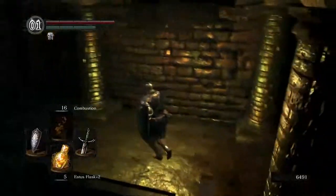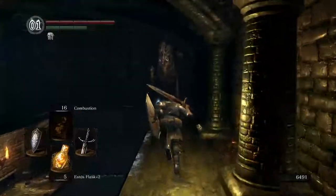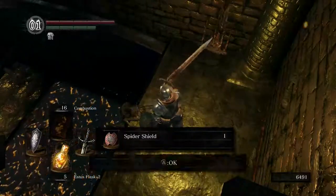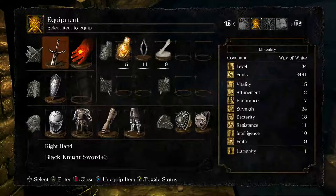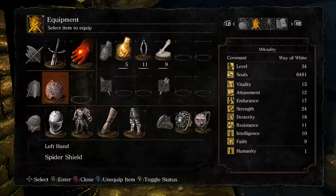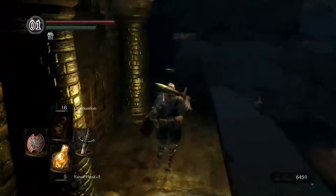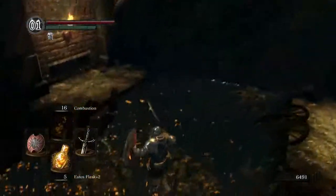So if you want to do this a little faster than what we did ourselves, where we waded through the labyrinth of the depths and all that, you can just drop down here, kill the rat, and then take the other shortcut right down there. But right here you'll get a Spider Shield, and that's a pretty handy shield for this area, because it actually has really good poison resistance — it'll actually be able to block poison.